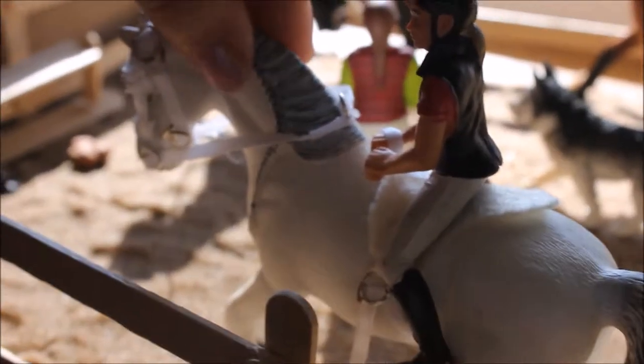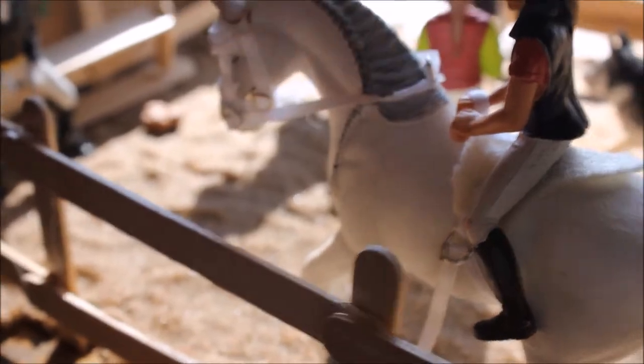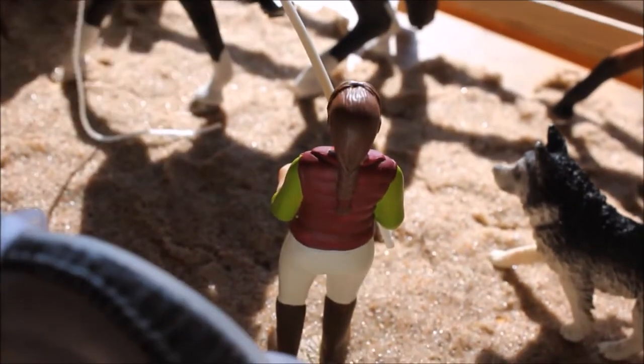And then in the arena, we have Mia and Belle. And Belle has a bridle on her. And right here is Mark. And this is a trainer — her name is Gina.